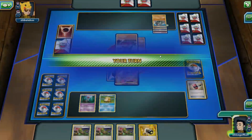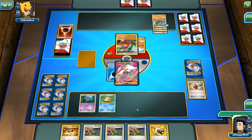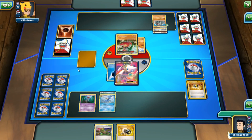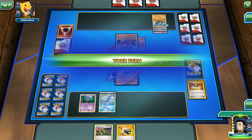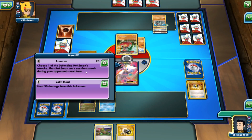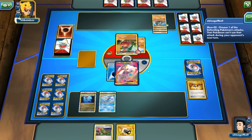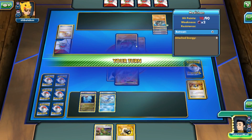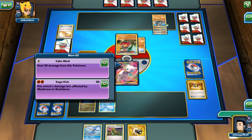We go with Dazzle Dance hoping to put the opponent into Confusion, but it wouldn't matter if they evolve into Medicham since the special condition would be removed anyway. My opponent evolves both Pokemon — we're in top-deck mode. We get an Ultra Ball. My opponent passes the turn so we go ahead and play Amnesia to remove Calm Mind, preventing my opponent from healing twice. My opponent would need two energies to use Yoga Kick regardless unless they energy-switch.